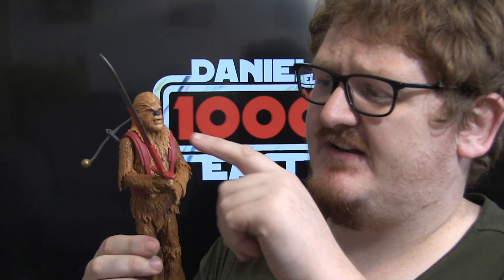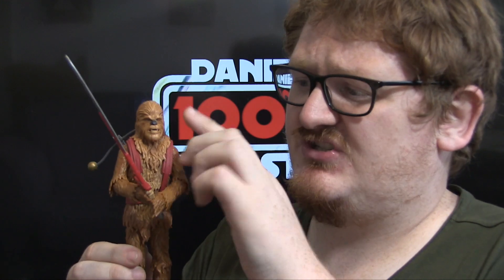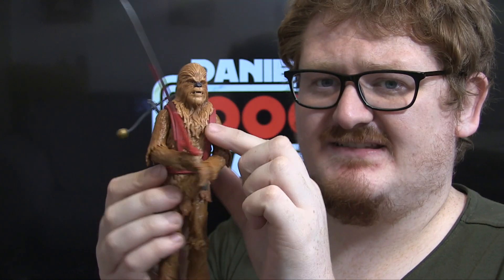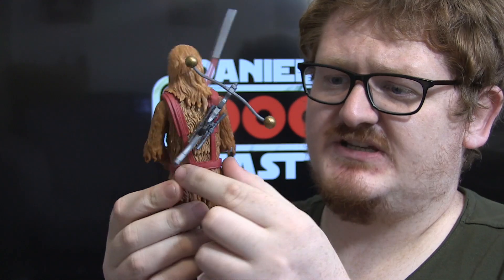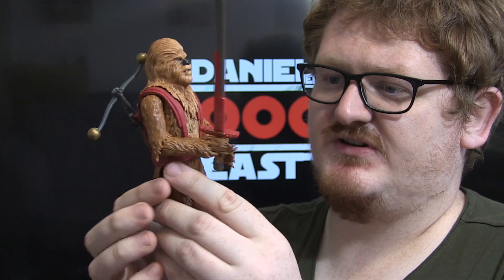He has lighter paint apps than any other Chewbacca I've seen — there are some nice highlights and the paint application on this guy is fantastic, I'm really impressed with it. I don't know if they've reused or re-sculpted the head; there's something that looks a little bit new about it, but it might just be the coloration. The only stuff I can truly say is new on this guy is the big long sword he comes with and this red strap — it's not like the bandolier that Chewbacca has, just this big red strap.